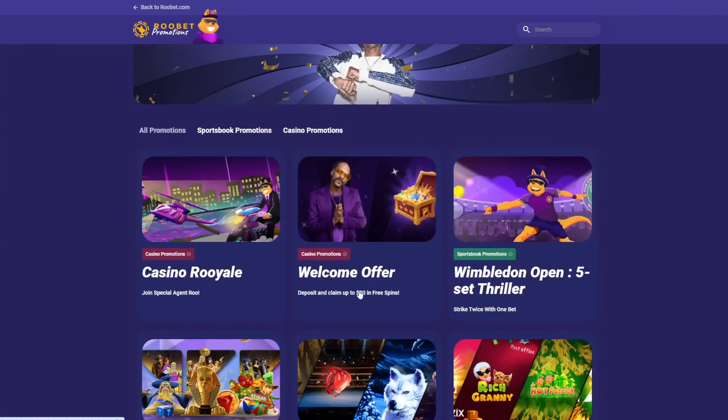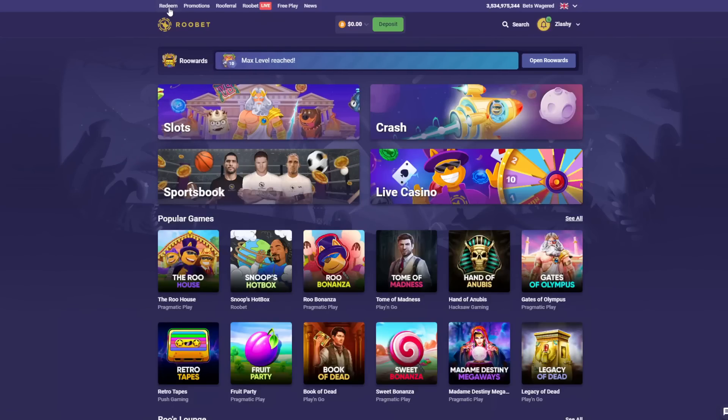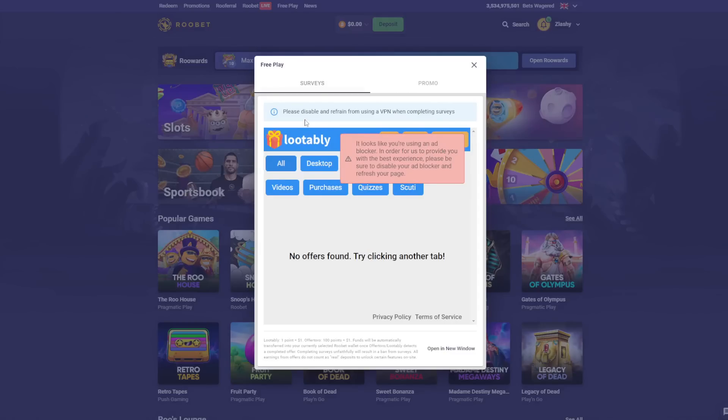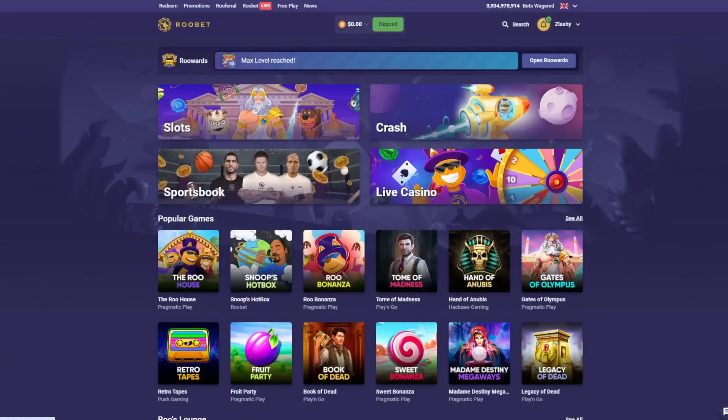You can check out more under promotions — the welcome offer lets you deposit and claim up to $80 in free spins as well, which is really good. They also have a servis section in the redeem tab where you can get free money periodically by doing certain tasks — check it out, just use the code 'Slashy'.